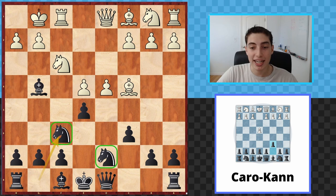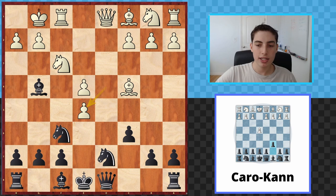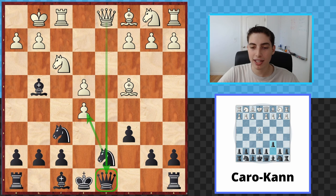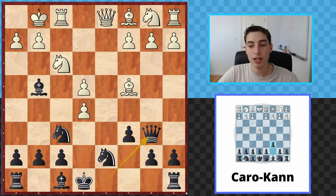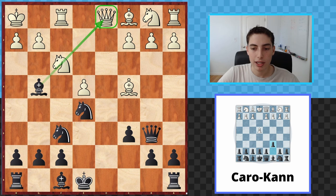After knight to f6 there are a couple of options. dxe5 is perhaps the most natural move here, and we don't want to take immediately — that would be horrible because after queen takes, rook takes, the pin is gone and they can simply win our knight. So the very critical and important move here is queen to b6 check. This check becomes possible when they took, and after the king moves, now we take. The pin cannot be dismissed — they cannot take and get rid of it. We're also attacking both the knight and the bishop.